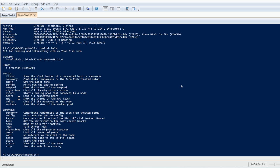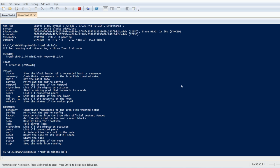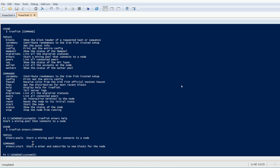Here we want to figure out how to set up our mining pool — right here it says 'miners: start a mining pool that connects to a node'. So I'll move into the next help command: 'ironfish miners help'. This gives all the help commands for miners. You can see 'miners:pools' — this will start a mining pool that connects to a node.